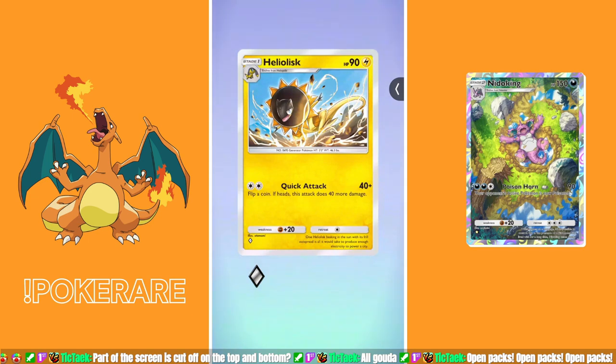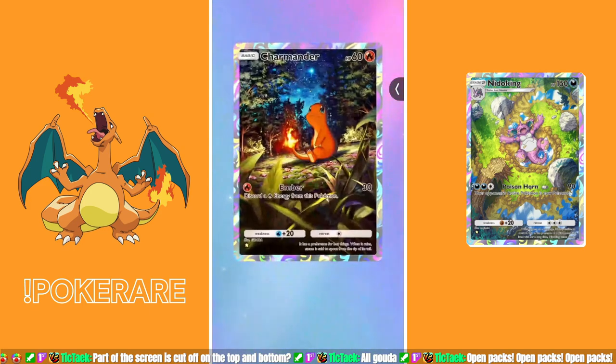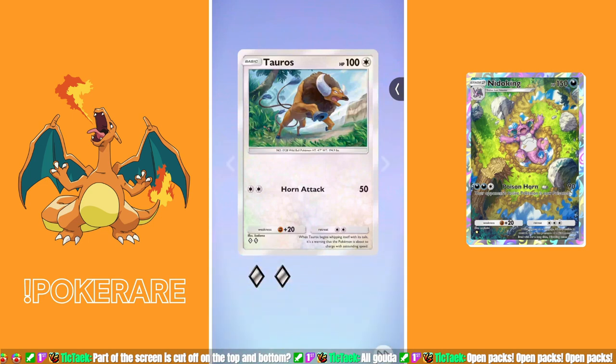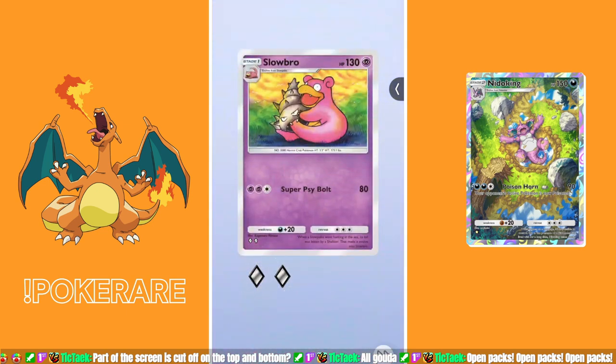Pack number four. Not a fan of these icons — I've got a ton of them. Ooh, another new one. Dome Fossil — I'll take it. Play this card as if it were a 40 HP basic Pokemon; at any time during your turn you may discard this card from play; this card can't retreat. Another Charmander — let's go! Taurus — okay, I'll take it. Pack number four was all right; a Charmander made it okay.